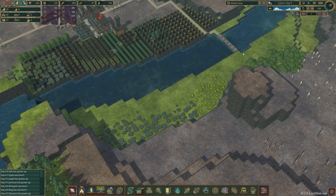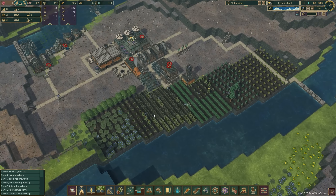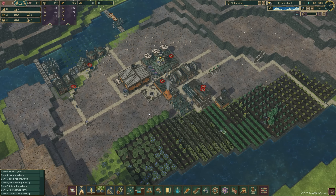I might need to expand out a little bit over here — build up another forester and start taking advantage of more of this hydrated land. As long as the dam is around to keep it this way, then during a drought we can continue growing lots and lots more trees, and I probably will be doing that.